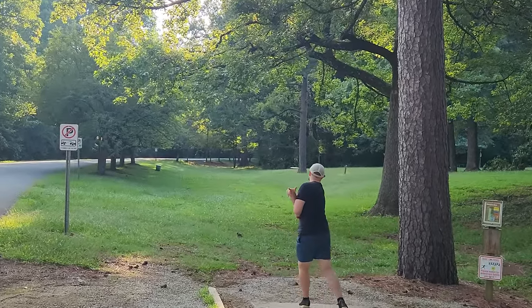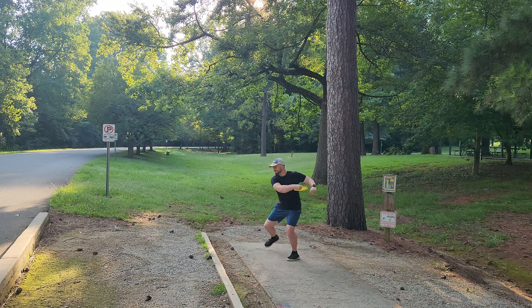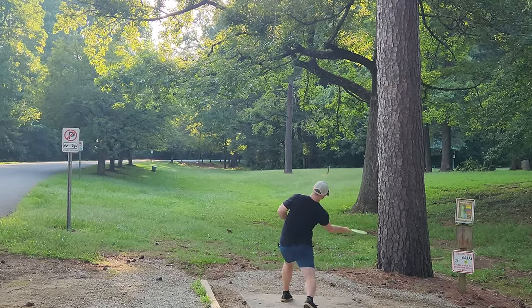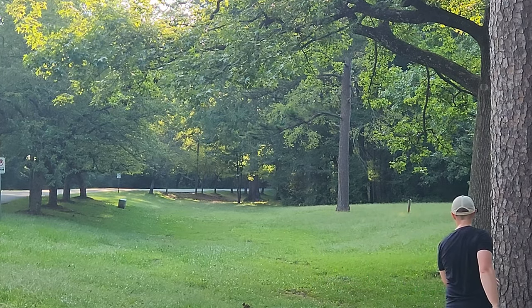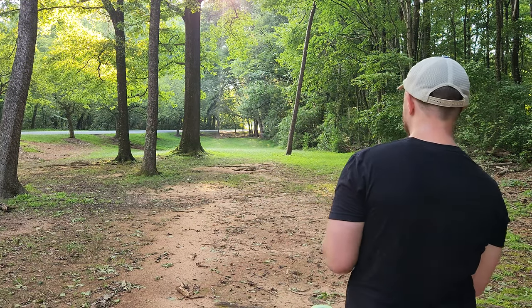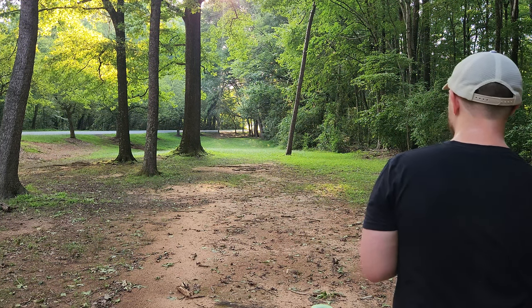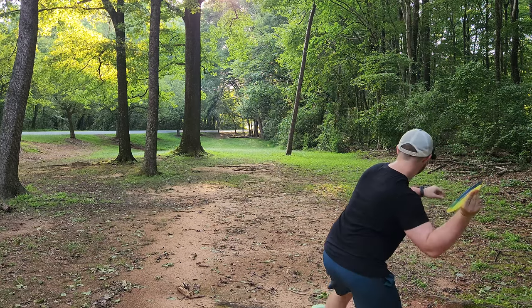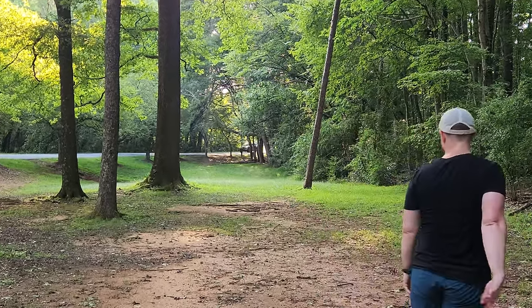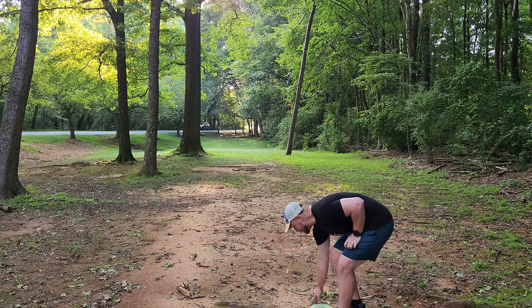Another shot I used to throw a lot that I think needs to go back into the bag is forehanding with a seven speed. I think a lot of people don't really do this — most people are forehanding either a really overstable mid or a nine speed. But it's pretty underrated to just get a good stable Explorer T-Bird, any 7-5-0-2-ish disc, and just trust it nice and flat. You're going to get good distance and a nice skip over to the right. It hit the last branch, but that was a really nice looking shot — destined for greatness.